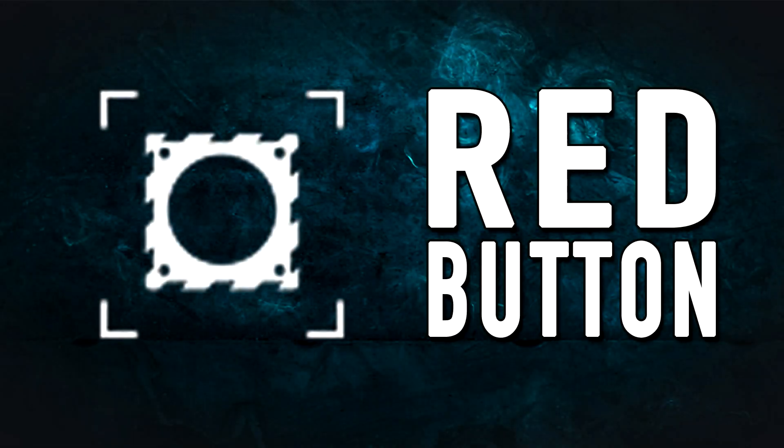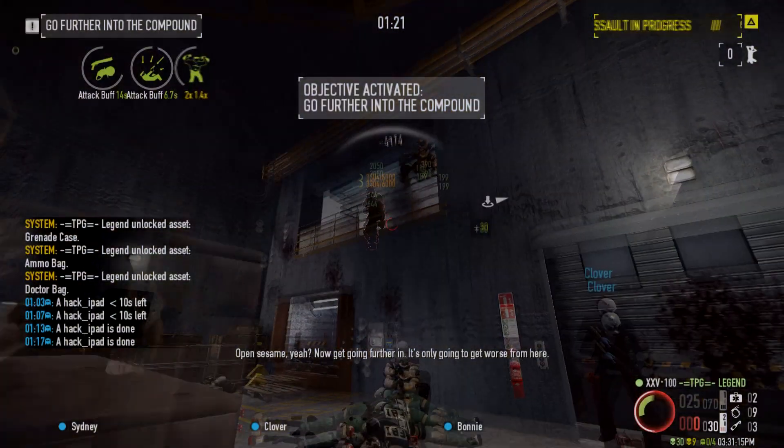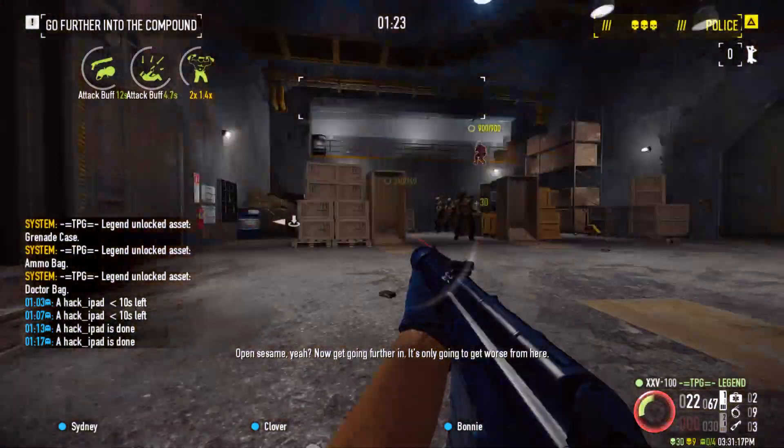Hello everybody and welcome to this video where we're going to show you how to do the achievement 'Red Button' on the Henry's Rock heist. This has to be done on the Overkill difficulty or higher. All you have to do is start the game, do the first room, and after that run to the big main area.